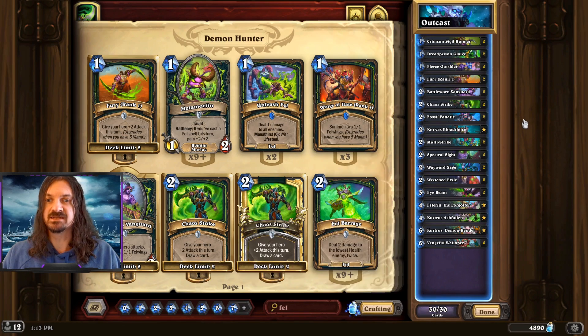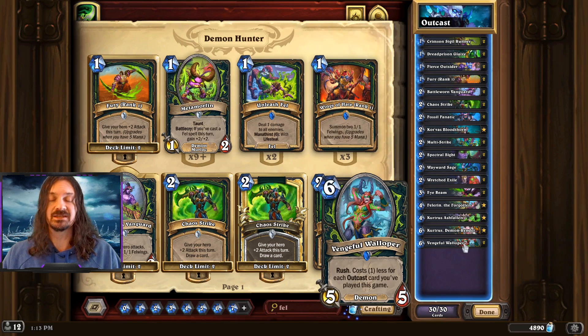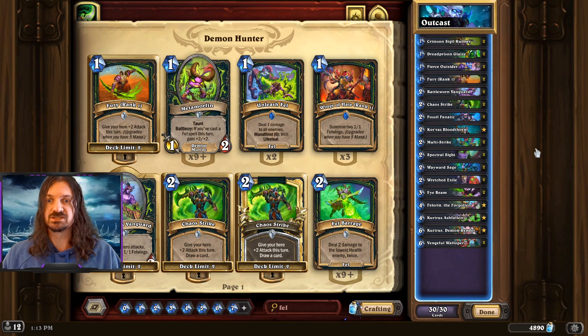Also running Kurtrus here to help us close out the game. One of the power plays for the deck you're going to want to keep in mind is Crimson Sigil Runner on 1, into Fierce Outsider Hero Power on 2, and that's actually going to give us a 3-mana Vengeful Walloper on 3. The 5/5 rush coming down should be really, really strong.